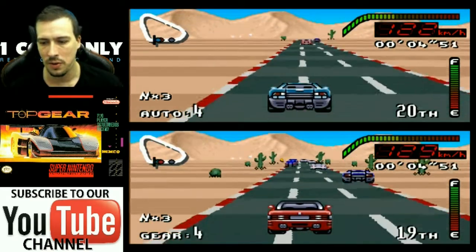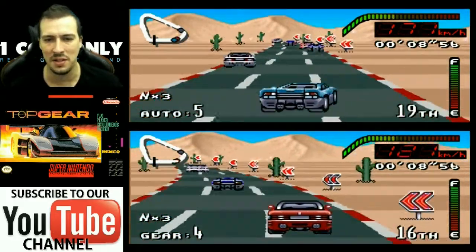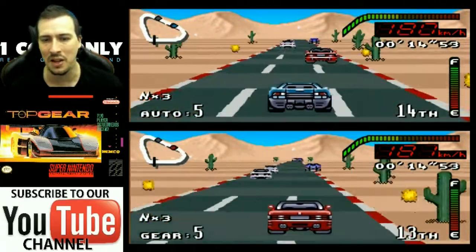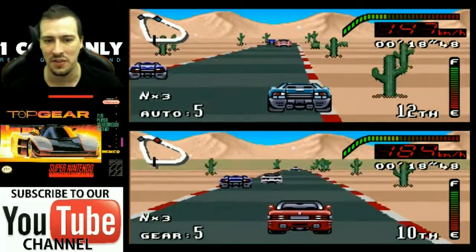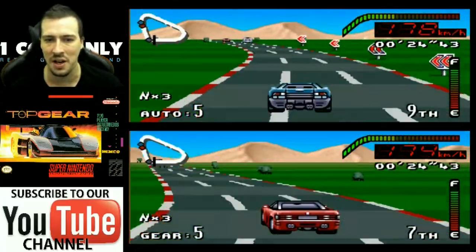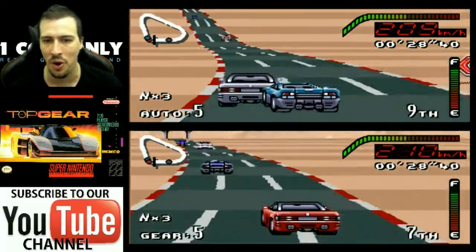Here we go. You always start from last place — well, you actually start based on your last race's finishing position. If you start from the back of the field, you'll start at the front of the field in your next race, and vice versa. So if you're always finishing at the top of the field, you're always going to start at the back. It's just some kind of handicap system this game has.